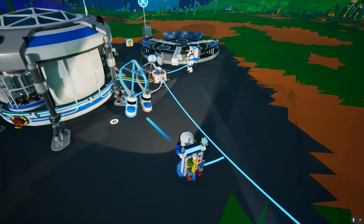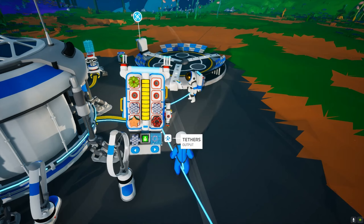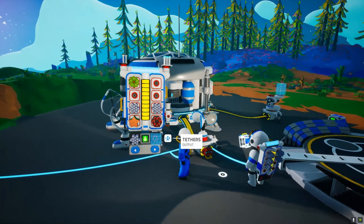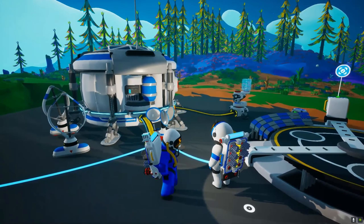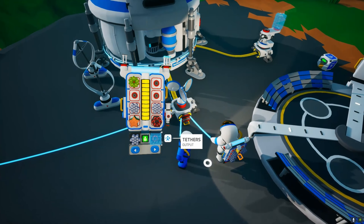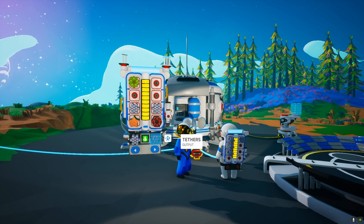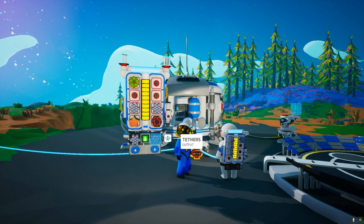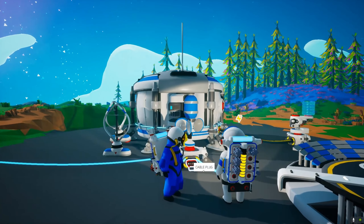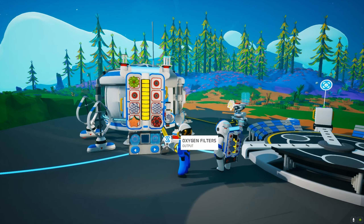You just have to make tethers from the bottom. If you open your backpack it's at the bottom — you see that little green button? Just left click that. Craft some of them. Click the green button, click tether — there you go. That's the basics of crafting. You don't need to waste all the compound though.